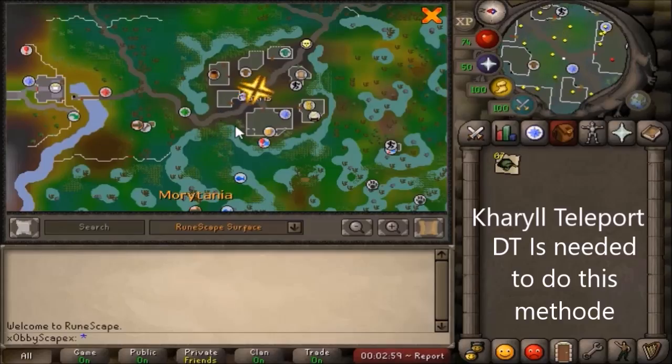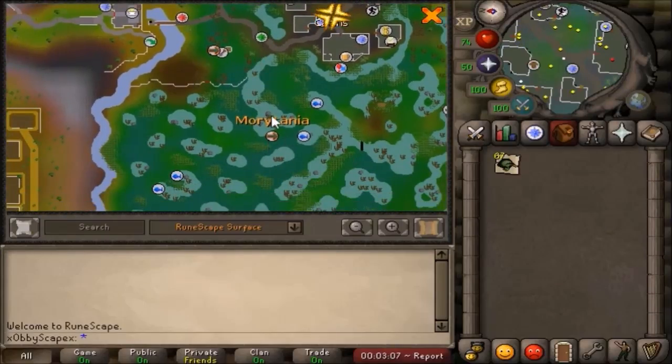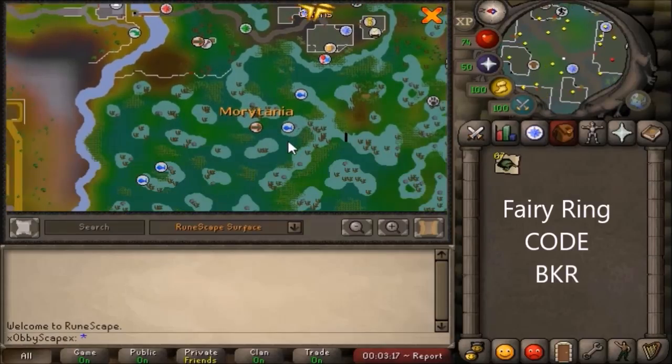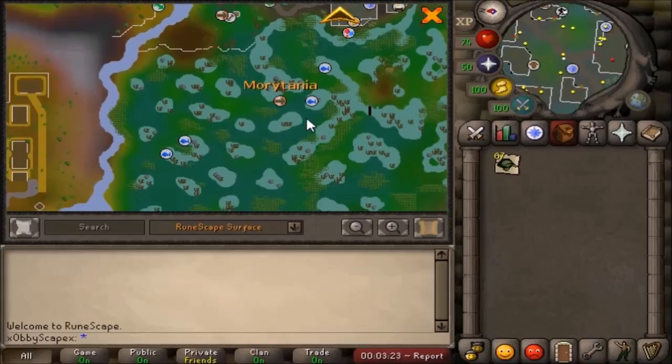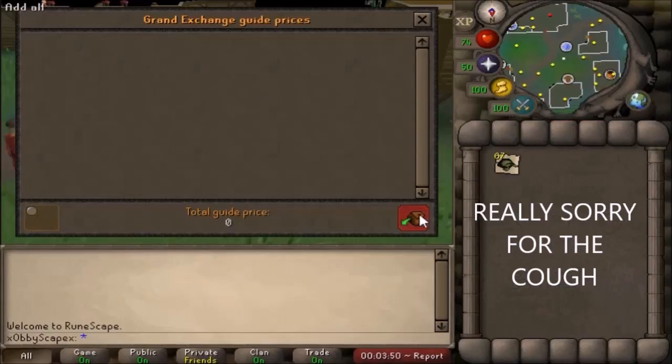The medium method is the carryall teleport — you can put one in your house or use the teleport tab, and it will teleport you to Canifis, then you just walk here. The fastest method is the fairy rings, using the code PKR, which teleports you straight here.